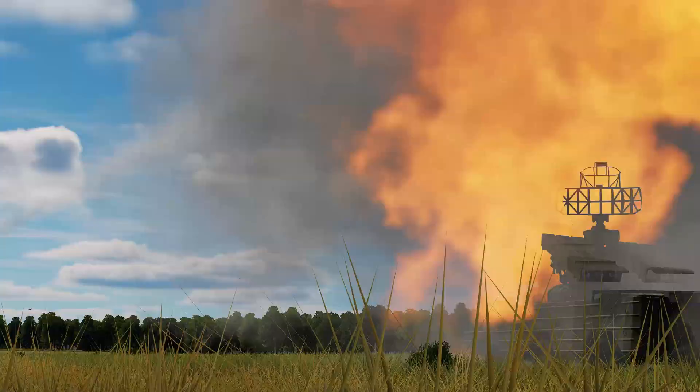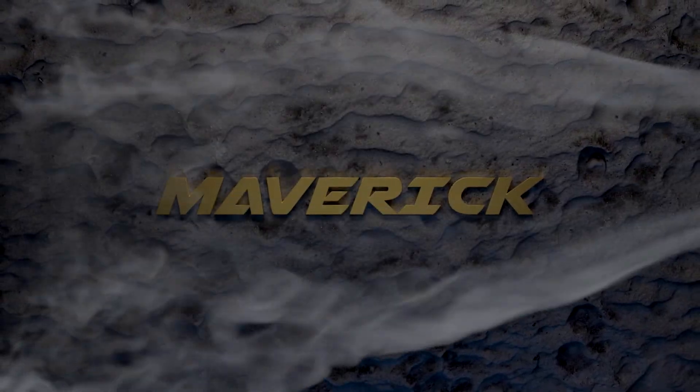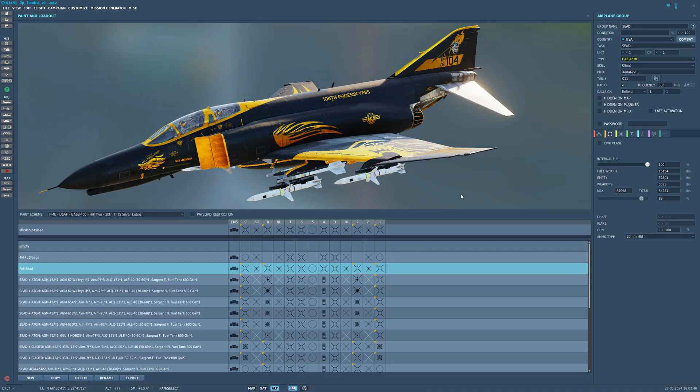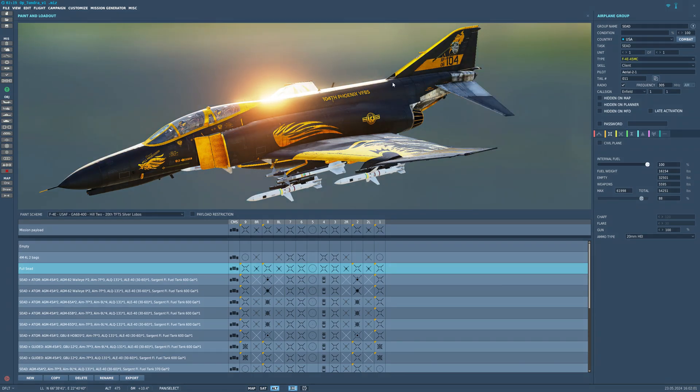The first thing you need to know is that the Shrike is not the HARM. It can't seek for a bunch of different radar frequencies and home in on them like the HARM does. The Shrike is a lot more specific — it needs the correct RF guidance unit fitted to the weapon to go after a specific SAM threat.